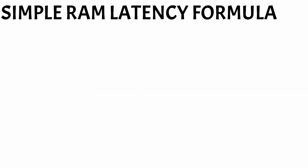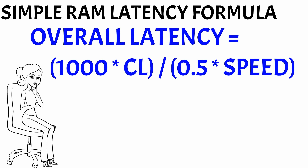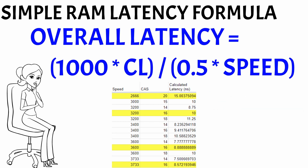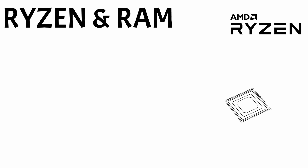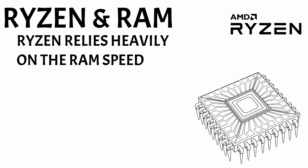If you're a little bit more of a math nerd, I've got a formula on the screen right now that you can use to calculate your ideal latency given the speed and CAS latency of your RAM. I've also thrown a graph on the screen so you don't have to do the math — you can just look it up on the chart. Feel free to pause the video and take a screenshot of that. Now that we know what RAM is, let's talk about how RAM impacts Ryzen CPUs. If you've got an Intel processor, or if you're just not interested in the technical details, go ahead and skip to the next section where we talk about how RAM impacts Warzone.